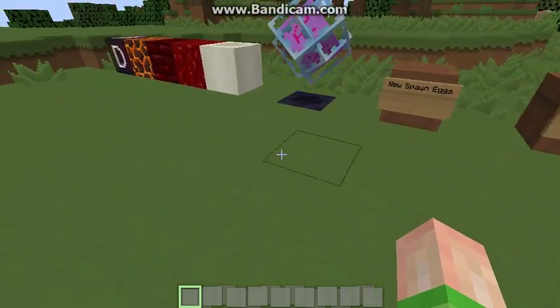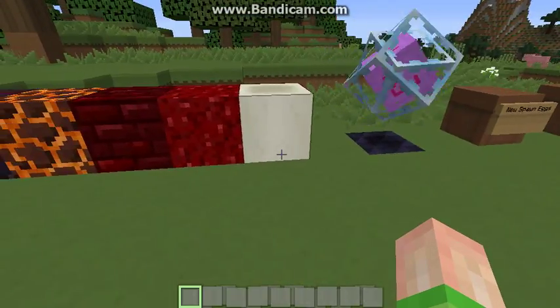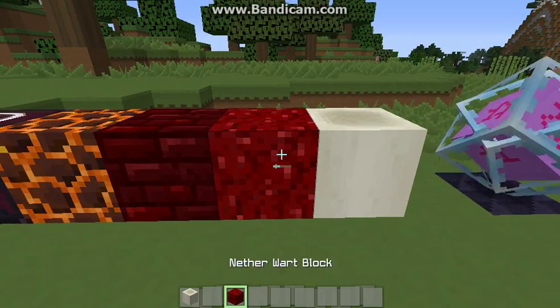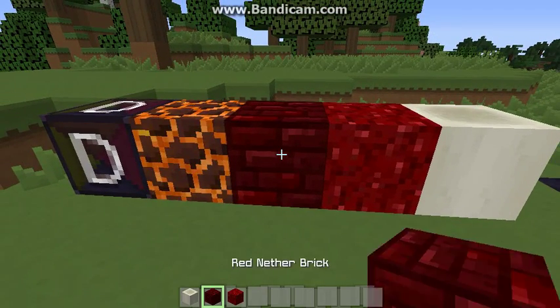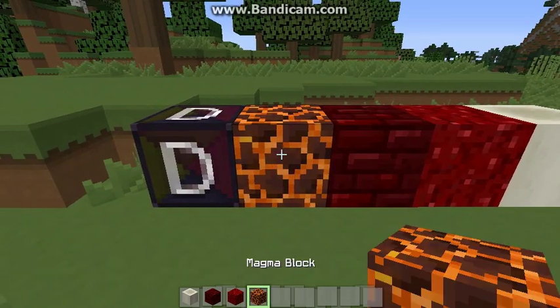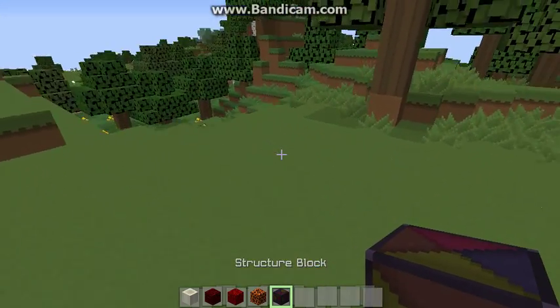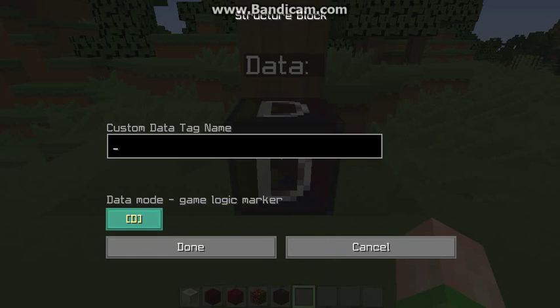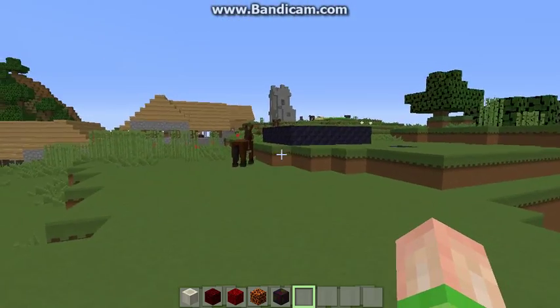Starting out, we're going to look at the blocks. We have a bone block, nether bricks, magma block, and a structure block, which is very unique because when you open it, it's kind of like a command block for map creators.